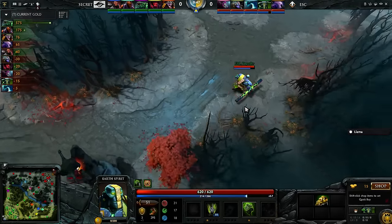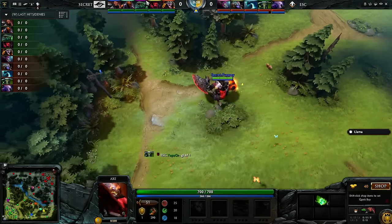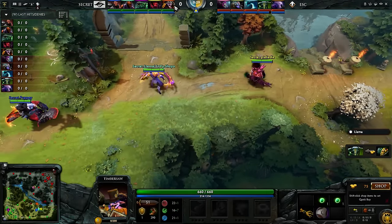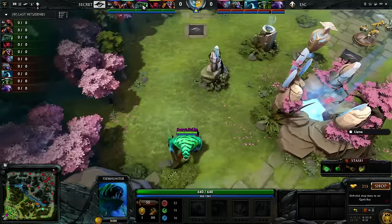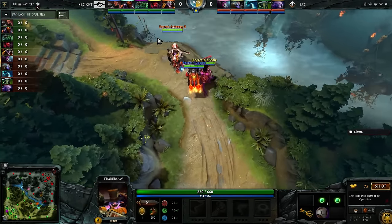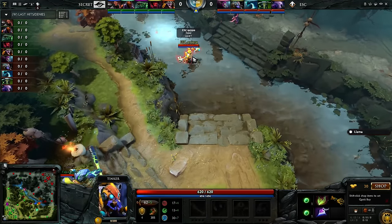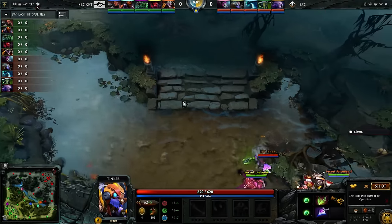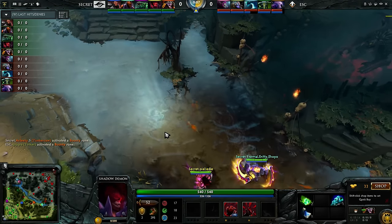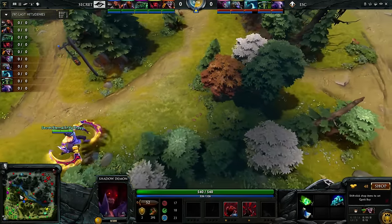Elf Spirit being played by Yapsor, and Faceless Void by Kazoo. For Secret: Puppy playing Axe, Pile-i-die on Shadow Demon, Arteezy on Anti-Mage, Artesi on Timbersaw, and Bulba on Tidehunter. Artesi has played a lot of Timbersaw this tournament — there was a day in the open qualifiers where all he played was Timbersaw. Let's get into it. Kazoo is trying to be tricky early — didn't disrupt. That's because they have Shadow Poison first; Pile-i-die harassing as much as possible.